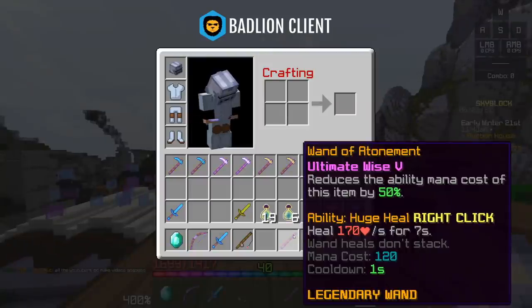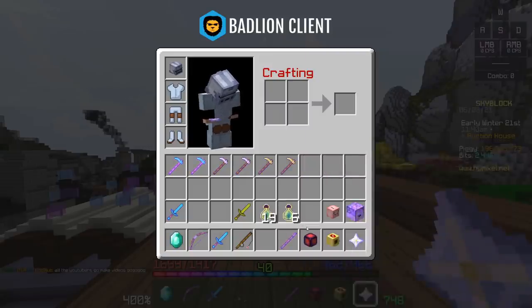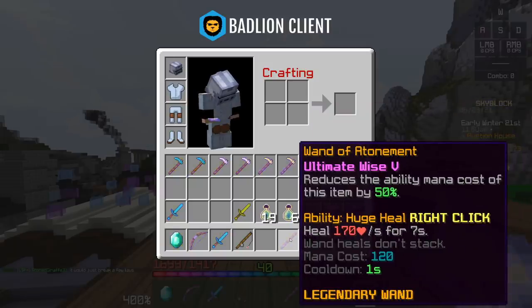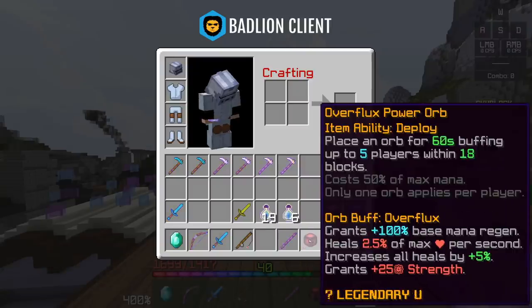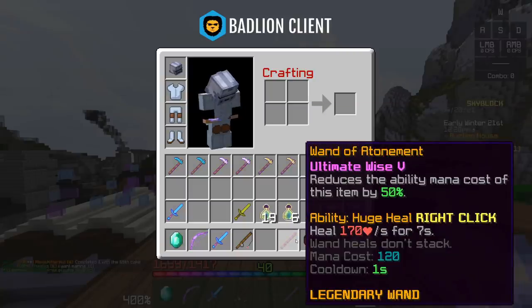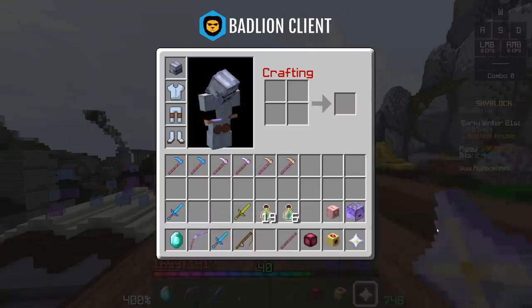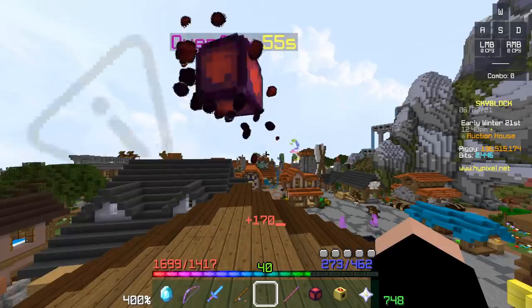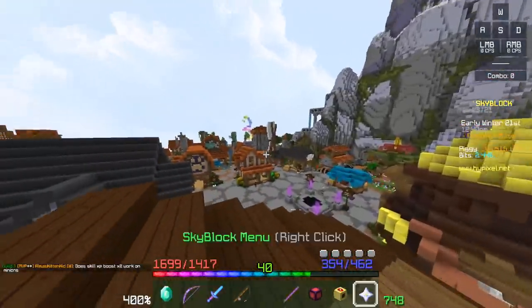This might surprise people — the Wand of Atonement with Ultimate Wise is actually better than an Overflux Power Orb, and it's like a tenth of the price. The item heals you for seven seconds. I did the math: 2.5% of 3,000 HP is 75 health per second for half your mana, compared to 170 health per second — almost triple what the orb gives — for 120 mana over seven seconds. You can also stack them: put down the orb and use the wand, and you'll get about 250 health per second, which is very helpful if you have 3,000 health.